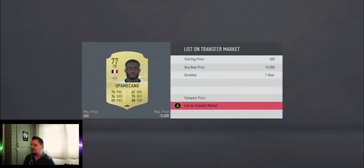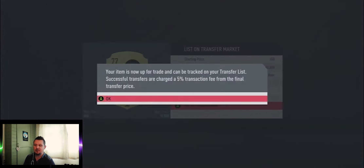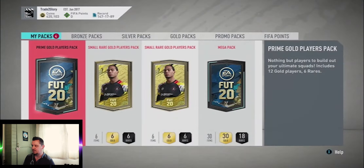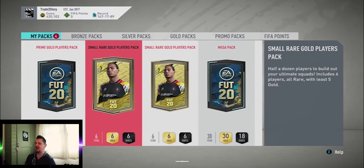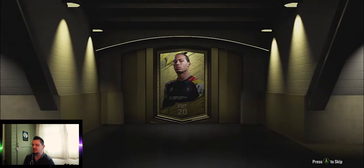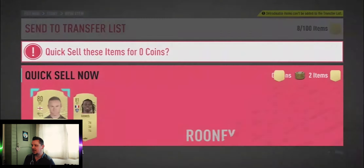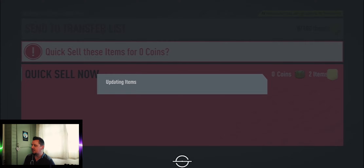Going to put Falcao on the transfer list — I'd rather use him in SBCs. Just listing the others and getting everything stored. We have a few more packs left on this account, hopefully the next blue we get will be a Team of the Season. Opening our 25k packs — essentially the small rare gold players, half a 50k pack. Nothing in the first one. The second was an untradeable pack as well — not sure whether both of them are or just one.